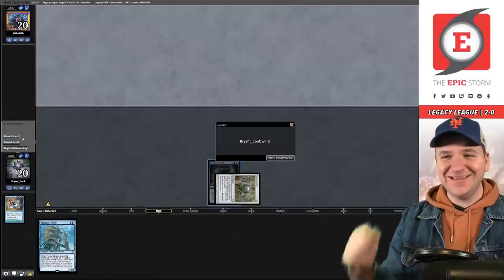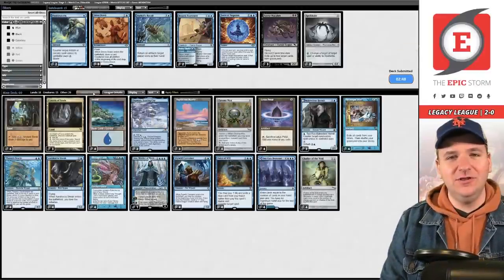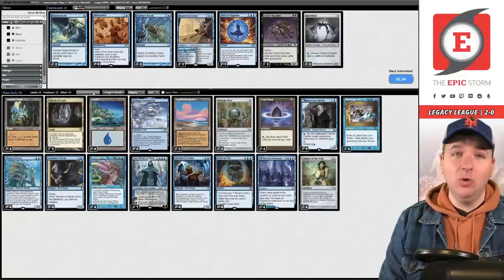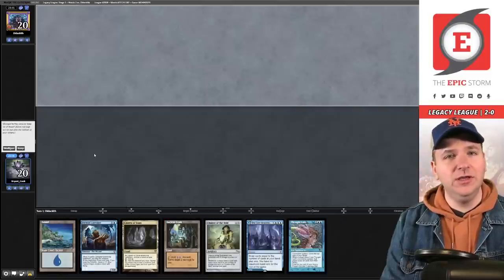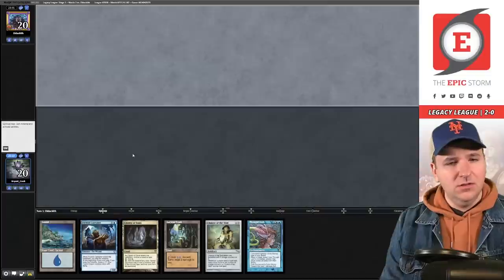I think we're supposed to just resubmit our deck — it's already in ideal configuration for an unknown opponent, so why guess what they're playing? We'll play Game 2 the same way, and if we don't win Game 2 we can make adjustments for Game 3. Game 2 — opened another weird non-functional hand, so we mulligan. This hand seems fine — we'll keep and get rid of the Seagate Restoration.